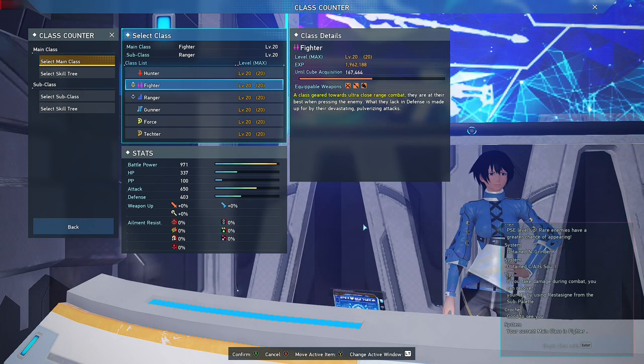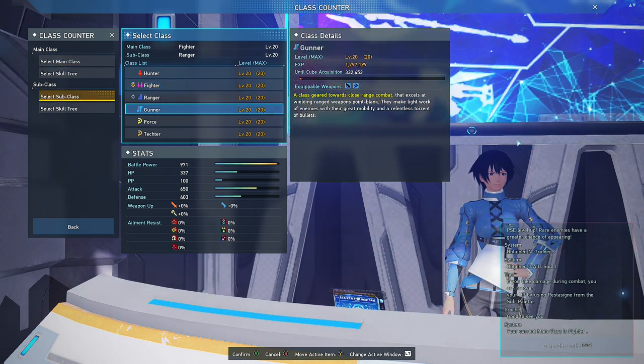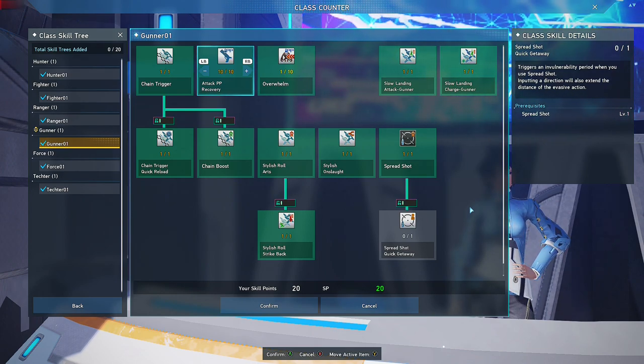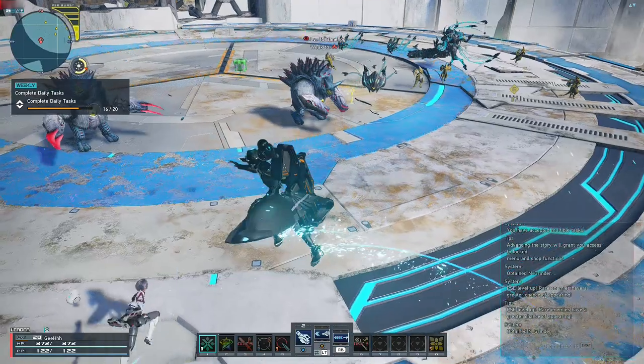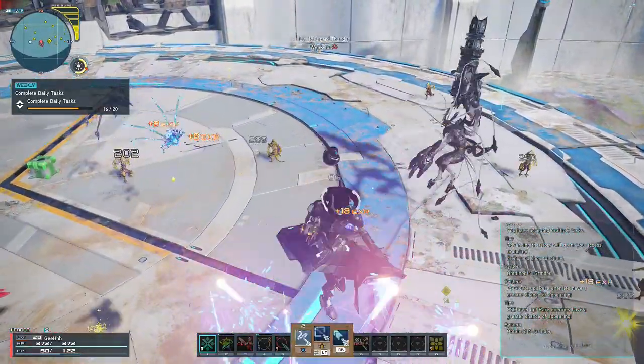Now, Fighters. What's the best subclass for Fighters? First that comes to mind is Gunner, because it gives Attack PP Recovery that will help you recover PP when attacking enemies. Since Fighters are very aggressive, Attack PP Recovery can be much more beneficial. And of course, it will also give you access to Assault Rifle Photon Arts that has Homing Darts, which is great to use in mobbing.